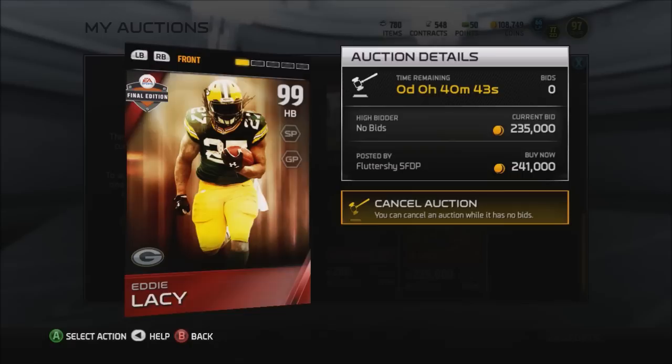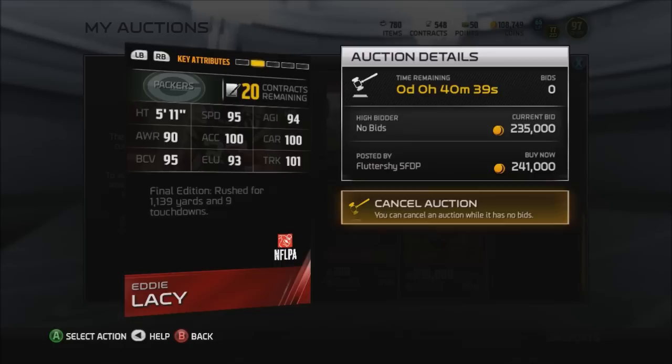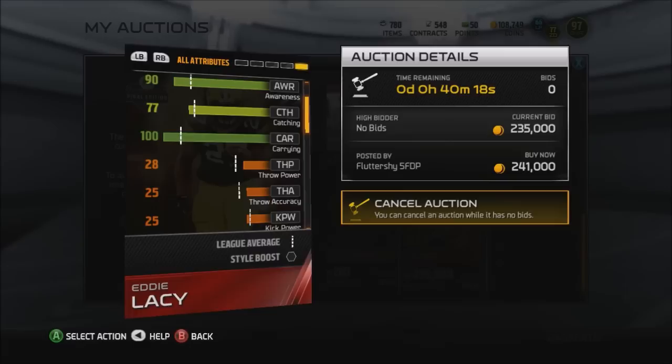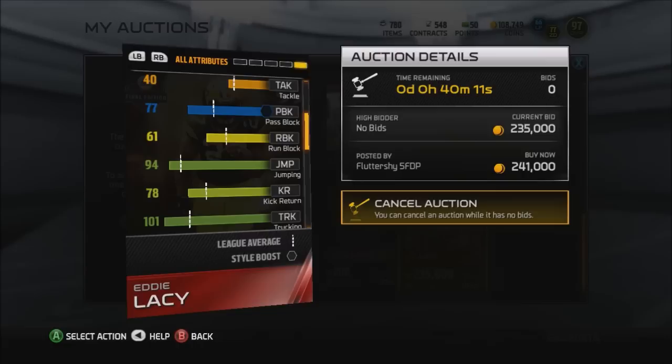Let's look at the stats: 101 trucking, 100 carrying, 100 acceleration for a car — for a guy that's only got 95 speed and he's got 100 acceleration. Well, that's actually a pretty deadly combination. Final Edition rushed for 1,139 yards and 9 touchdowns. This card is an absolute beast, man. 95 speed, 100 carrying — that carrying is legit, because the games I played with him he took some pretty big hits from pretty heavy hitters and still held on to the ball. Pretty good pass block too, so if you like to block with your running back, this is the guy to go with.